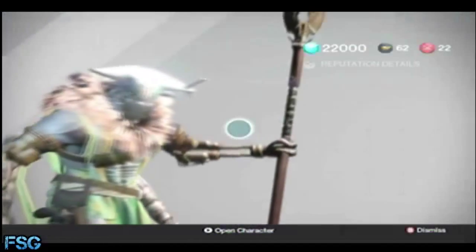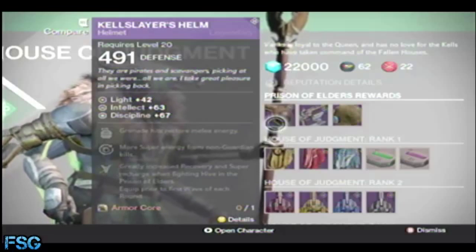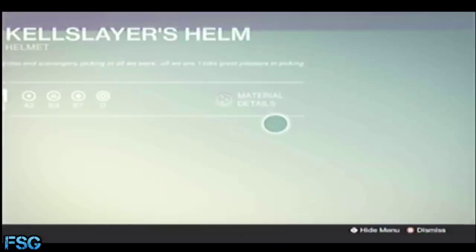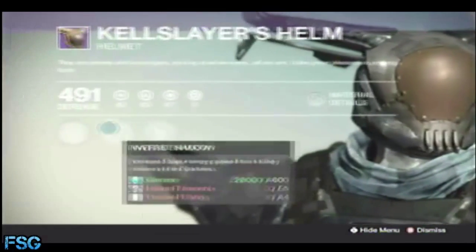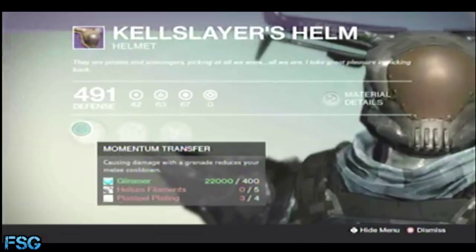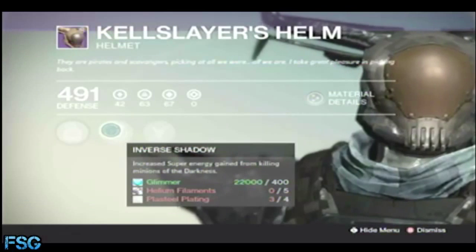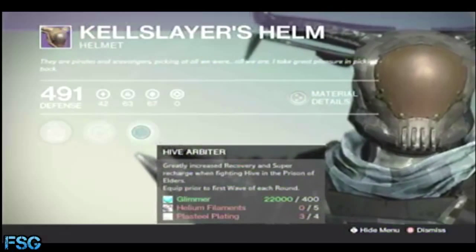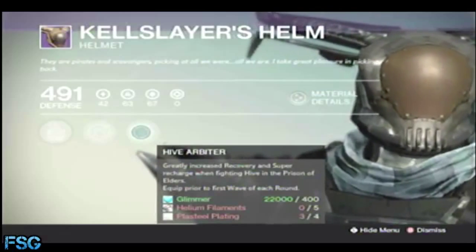Kellslayer's Helm — other than looking like a bull with horns, you have: Causing Damage with a Grenade reduces your melee cooldown, increased super energy gain from killing minions of the darkness, and greatly increased recovery and super recharge when fighting Hive in the Prison of Elders.